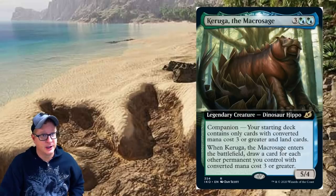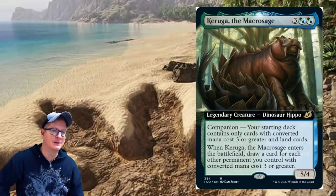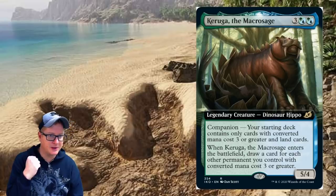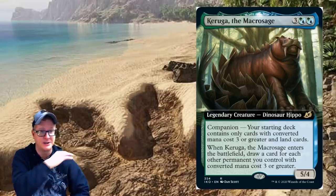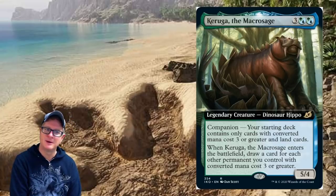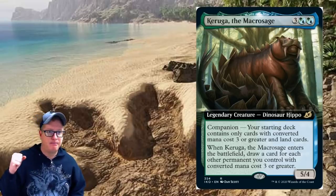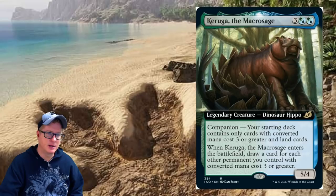Karuuga the Macrosage — a five-drop legendary creature Dinosaur Hippo. Your starting deck contains only cards with converted mana cost three or greater and land cards. When Karuuga enters the battlefield, draw a card for each other permanent you control with converted mana cost three or greater. It's a five/four. You want to play this at a key time from outside the game and just get a ton of card draw out of it.